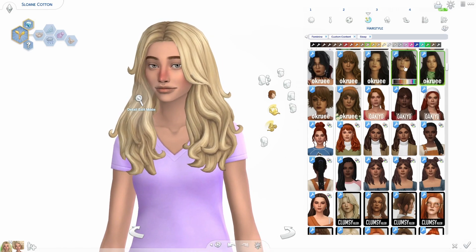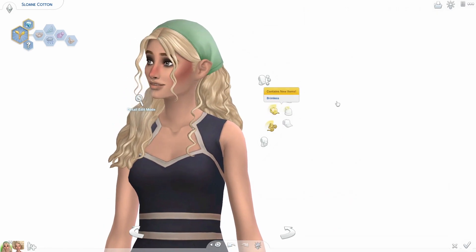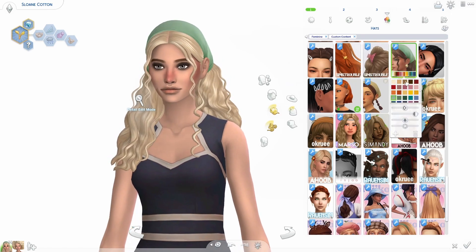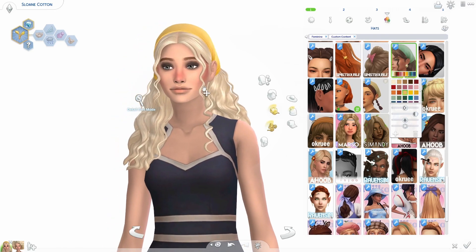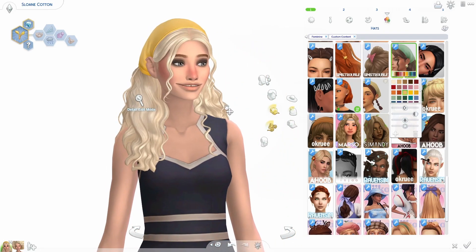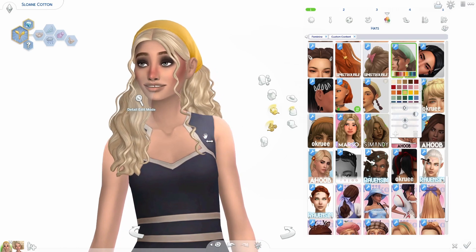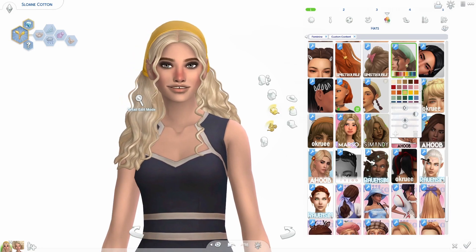This hair is the Sharon hair. I have two versions and it comes with an accessory — you can change the color of the bandana on her head. I really love the little face-framing pieces. This hair is absolutely gorgeous. I love the little extra pieces that kind of make it look less clay-like while still being Maxis Match.